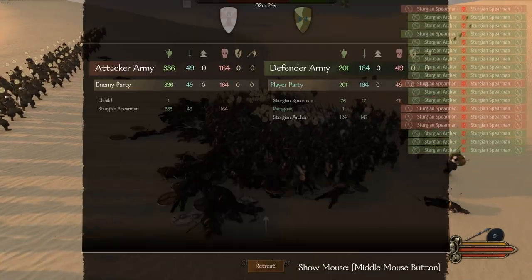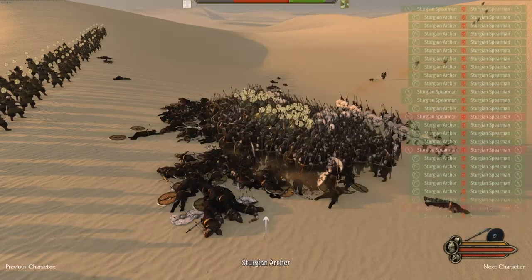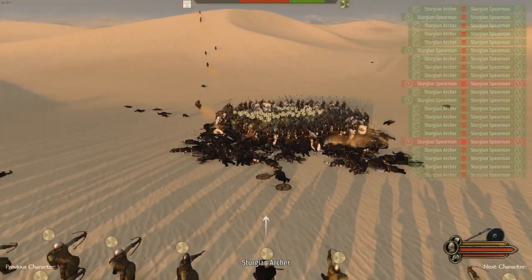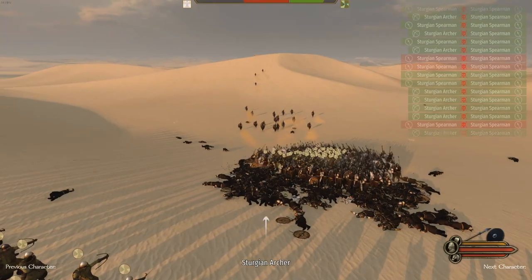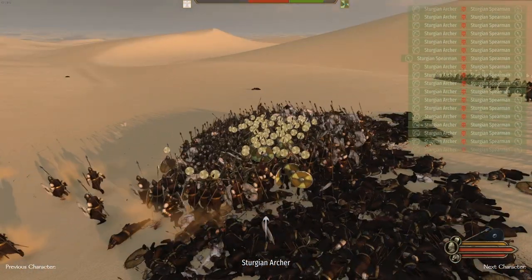Look at the kill count — just look how fast they're going down. When you do a shield formation like that, the enemies just end up wrapping around and getting completely destroyed. You can see all of them running for the hills — it's crazy. I'm outnumbered by 250 soldiers.